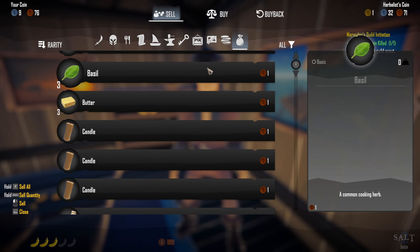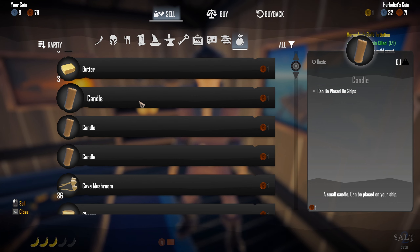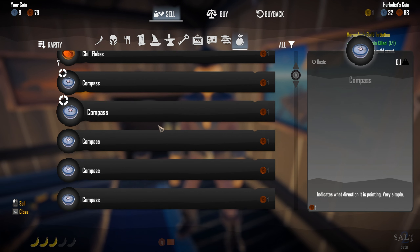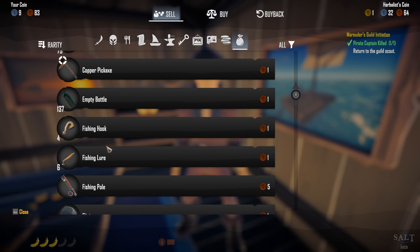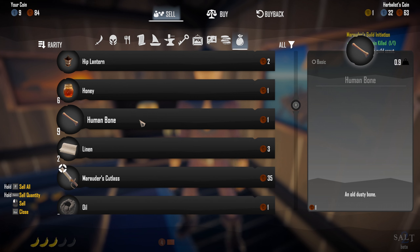Let's go to everything and see what else we can get rid of in inventory — clean out. Butter, an ingredient, we'll hold on to that. Candles — anything can be placed on your ship, we'll hold on to those, maybe they give us some light. We're gonna eat cheese. Clams — I'm gonna sell these. Cooking oil, we're doing good in that. We've got 162 logs — gotta think that's a crafting material. We've got fishing hooks, a pole, a lure and bait. Human bone — nothing except cash it out.